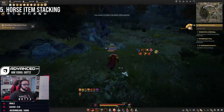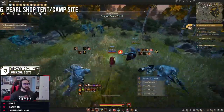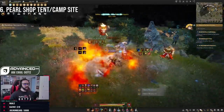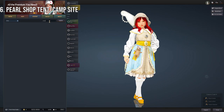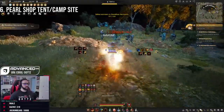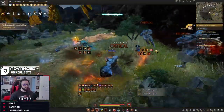My sixth tip is a pay-to-win tip: the tent from the Pearl Shop. This is one of the few Pearl Shop items I think is super worth buying — it gives you a lot of quality of life by letting you get your villa buffs at the tent itself and do repairs without running back to towns. There is a free tent you can get in-game, which I'll link in the description, but I highly recommend investing in the Pearl Shop tent if you enjoy the game.